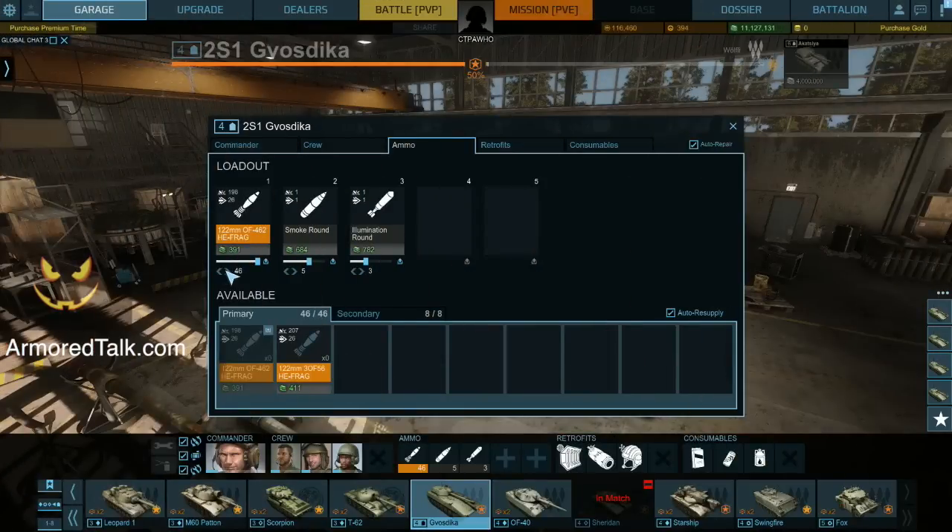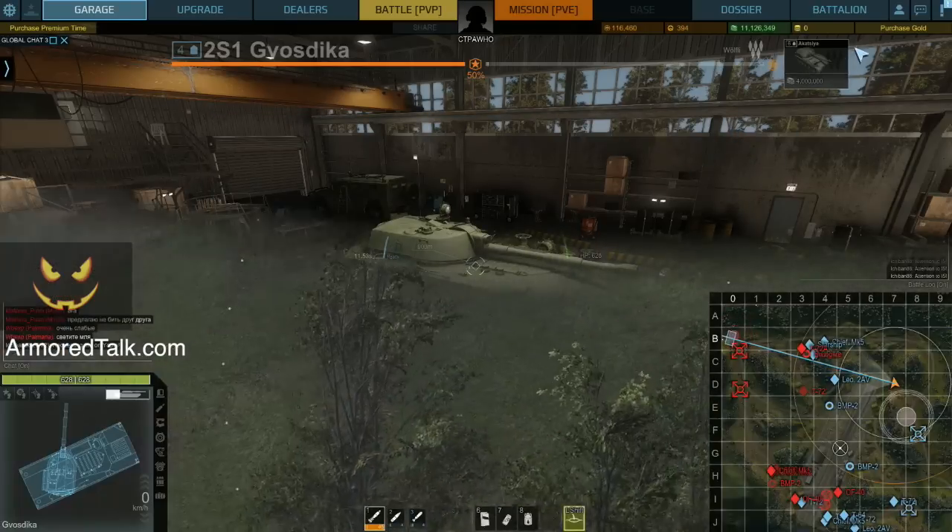One thing I wanted to show you is the ammo loading screen, just so you can see that even if I try to lower my normal rounds, I cannot adjust how many support rounds I'm able to take. I only have a tier 4 maximum of 8 supporting rounds to fire.